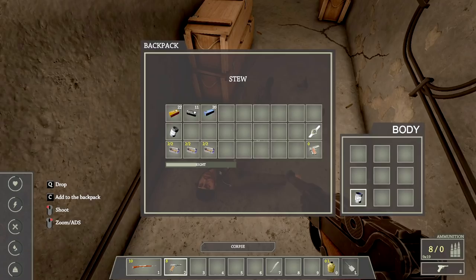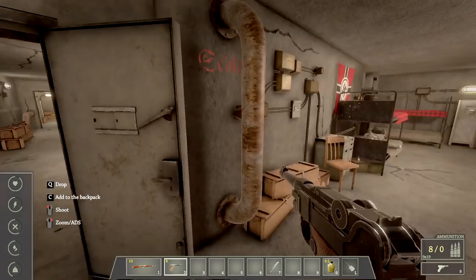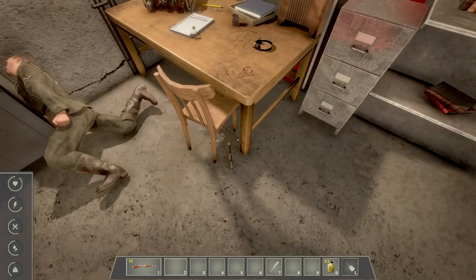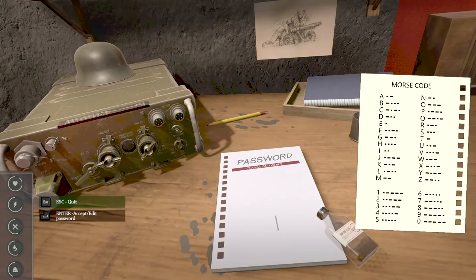We have to hold off in this bunker. I think we'll be able to sleep here — maybe that's how we save. I have a watch, not sure if it's useful. Can't pick up his Luger. It says press M — okay, use a transceiver. We'll go to this one and do the transceiver, use the headphones. Let me pick this up and plug it in — receive message, decrypt password.